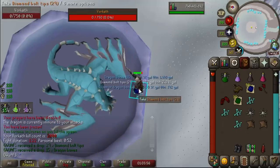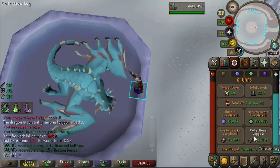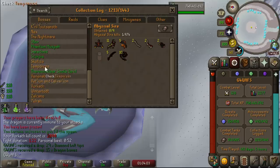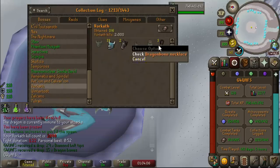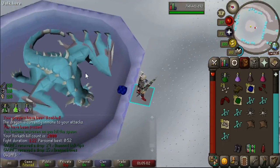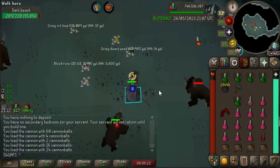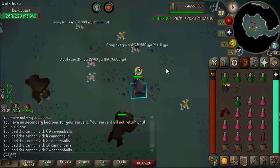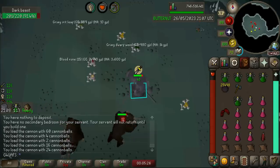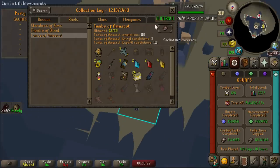2,000 kills at Vorkath, and it looks like the only thing we've gotten is four Dragon Bone Necklaces — I did get one before the log. I've been having a good time, except for like the five times I died, but we don't need to talk about that because they didn't happen. The bingo event has started, so I'm going to be AFKing Dark Beasts whenever I need some chill time since Dark Bow is on the board. Most of the time though, we're going to be doing some high-level PVM and trying to get some drops.